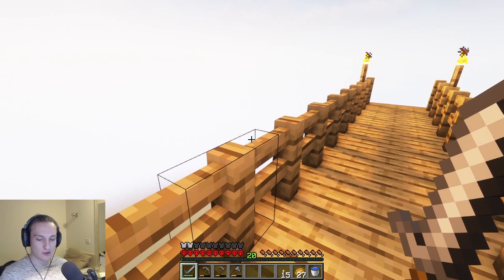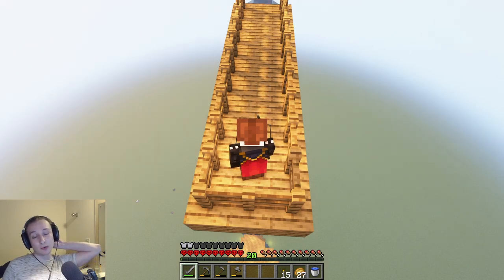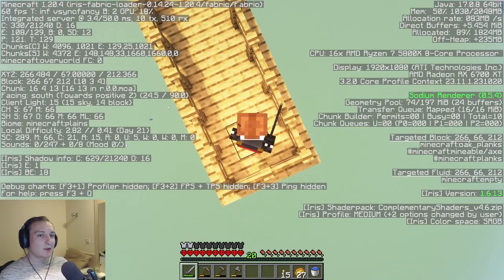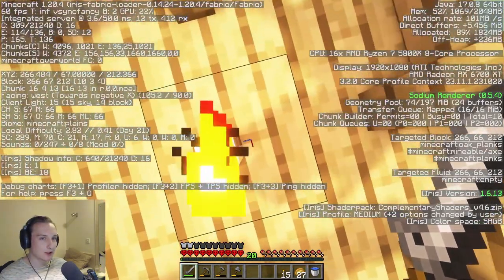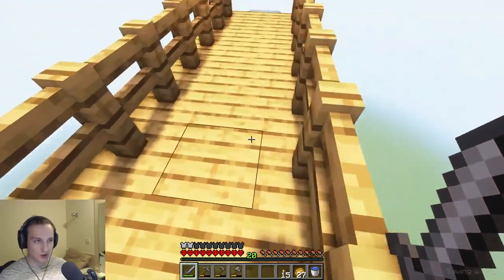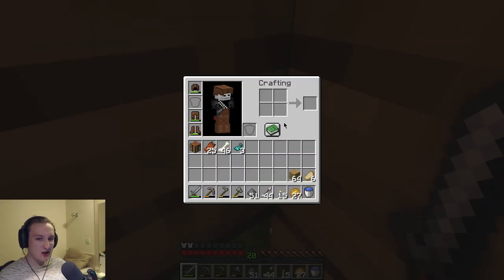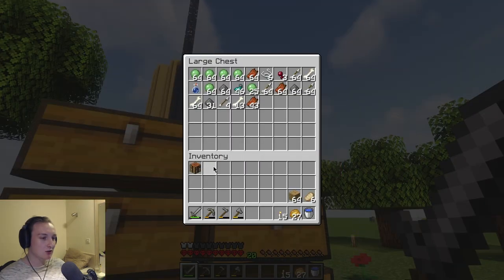Now we're just going to AFK over here for four minutes and we'll see what happens. I'm kind of interested to see just how many drops we're going to get, because I know it's going to be quite a few. I want to know how many we'll get with the five layers we have. In an ideal world we would have a hopper or two down there to collect all the drops. Really hoping for some iron — if we can get a few bits from some zombies, that'll be amazing. We're at 60fps — 60fps is not ideal in the slightest. Not too bad — basically three-quarters of a stack of each item more or less. Not bad, we've got some bones — that's what we need.